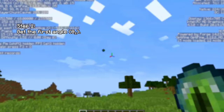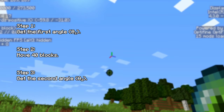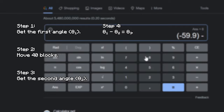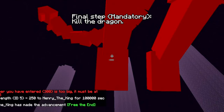To summarize: throw an eye of ender and look at it — that's your first angle. Move 40 blocks in any direction, throw another eye of ender and look at it again — that's your second angle. Calculate the third angle. Calculate the distance. Calculate the coordinates. Calculate the blocks. And kill the dragon.